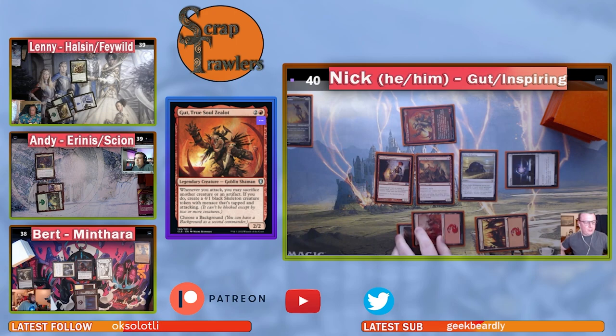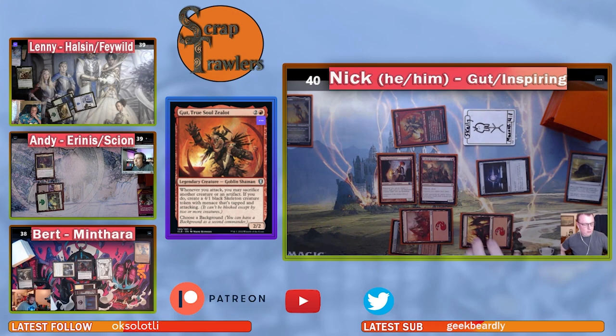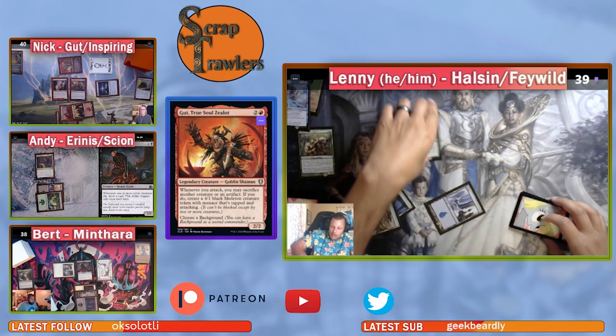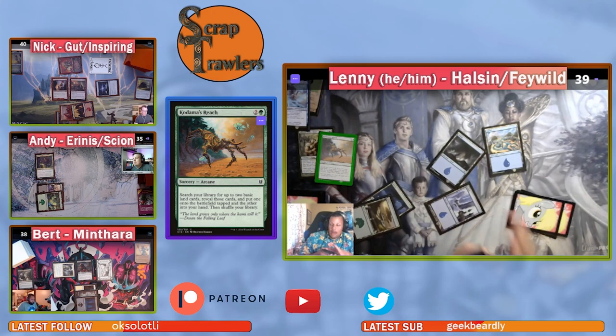The blocking resolves. Lenny's skeleton attacks Andy, who blocks Gut. Andy untaps and casts Kodama's Reach for two green mana and ramps. The table agrees Bert should draw a card for Morbid Opportunist triggering off Sakura-Tribe Elder dying at Nick's end step — that's ruled fair.